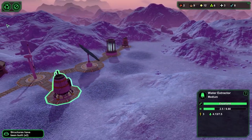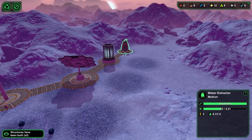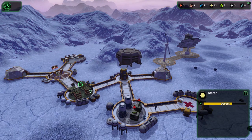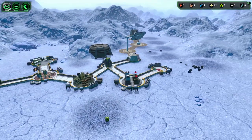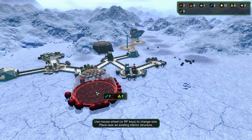Water extractor has been built. Let's scrap this one — we don't need all this water and it should be producing enough. Six. So another biodome of this size would do well. Honestly we might want to go ahead and do that. How much food do we have? Because we're not producing enough food. Let's go ahead and do another biodome real quick, just because we need to make sure we have food — it's very important.